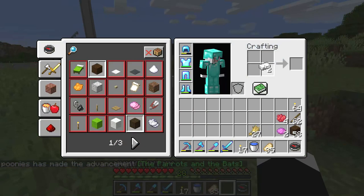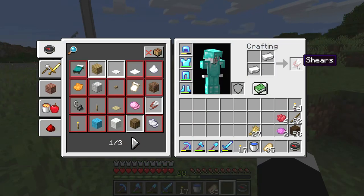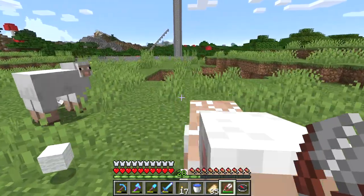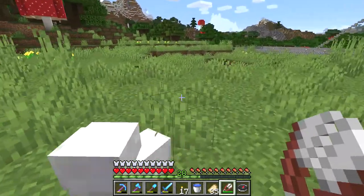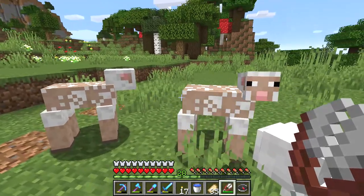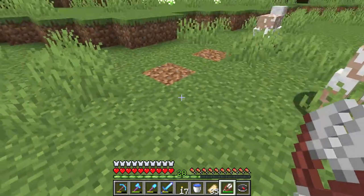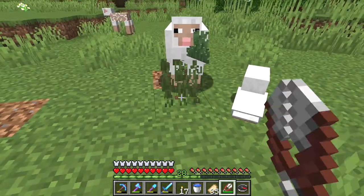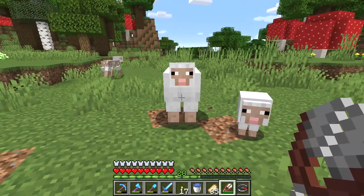Now if you want to shave the sheep, you have to make the shears and then right-click the sheep. If you want the sheep to grow wool back, you need to make sure they have grass to eat. Nom nom nom — look, he ate grass. Now the sheep has wool back.